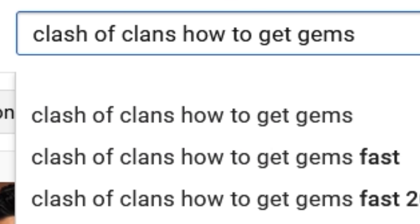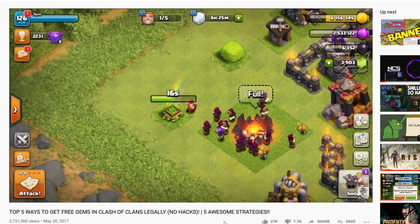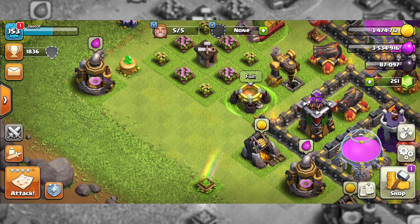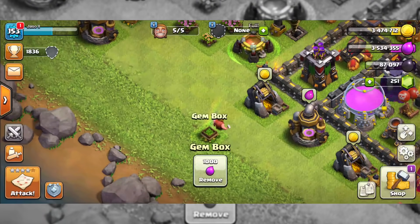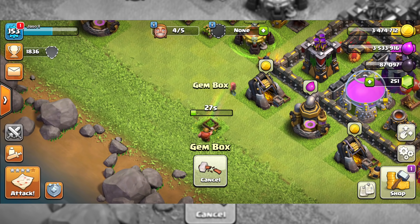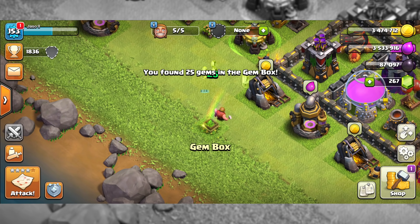Since I was completely out of ideas, I did some intense research and came across a gem box trick that was supposed to speed up getting a new gem box after removing the current one. The YouTuber said to follow these steps: First, send a builder to remove the gem box. Second, stop the removal when exactly one second is left. Third, don't let the builder enter his hut — right before he gets there, send him back to remove the gem box again, then let it be removed. It sounds like a 100% legit trick, though oddly he said 'don't expect it to work every time.' Even if the gem box doesn't reappear quicker, it's still free gems every few weeks.